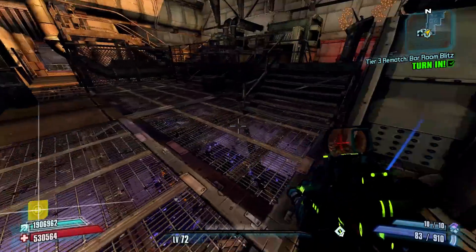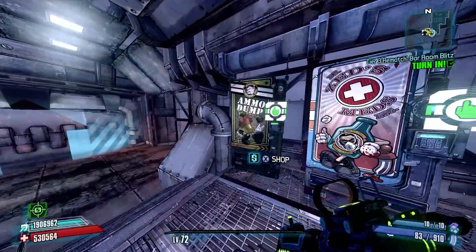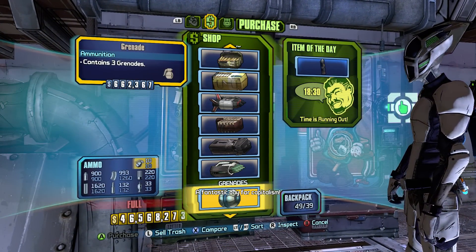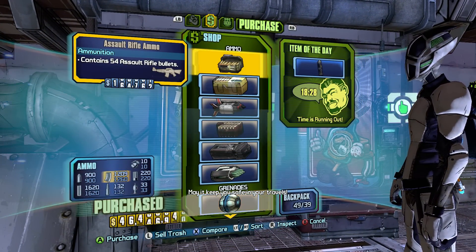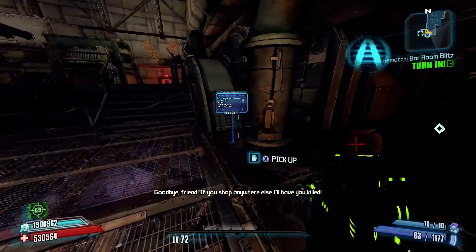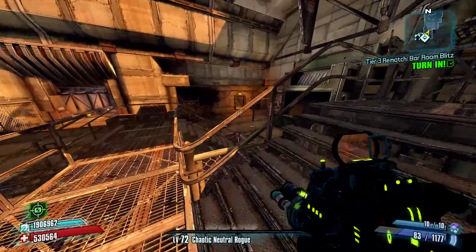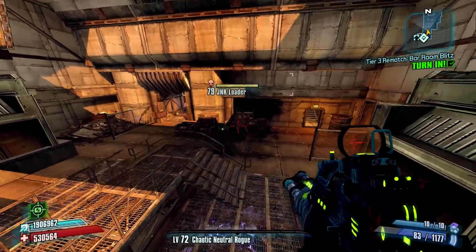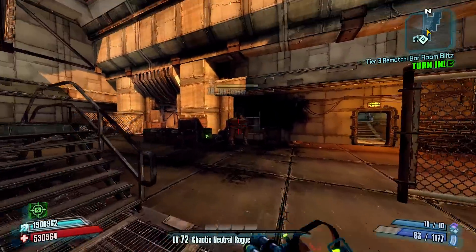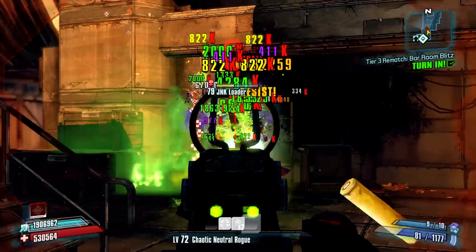Now, this skill build that I just specced into here isn't going to specifically boost assault rifles in any way, but it is a good general gun build with Zero, and so it should help us out here with this gun. We'll see how it does in the Washburn Refinery. I've brought one in corrosive and one in shock, so that we can deal with the shielded enemies as well as the armored enemies. We'll go ahead and get Slag and Kunai on this guy, and we'll see how quickly we take him out.